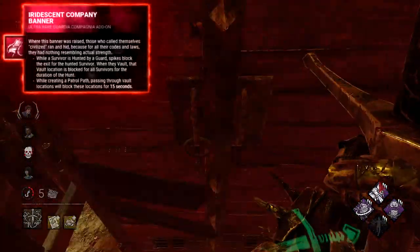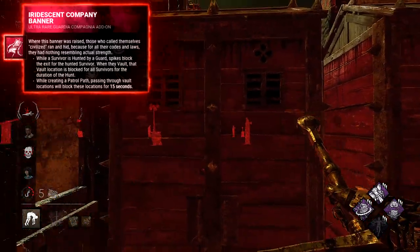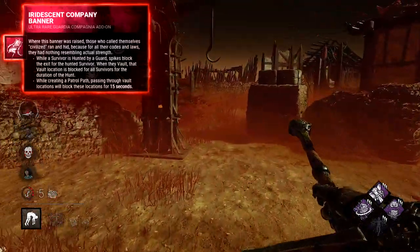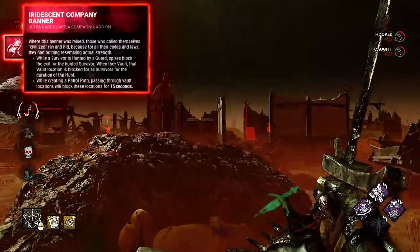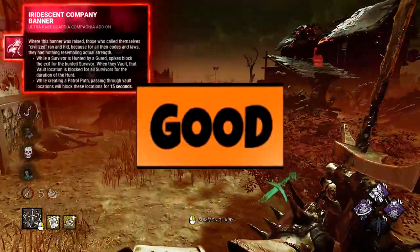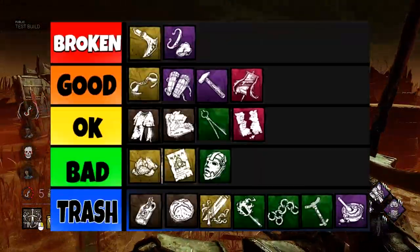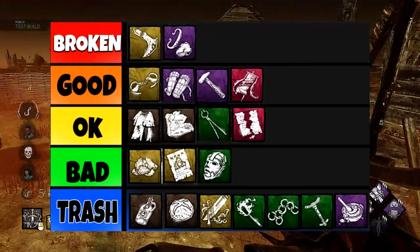Company Banner: it's kind of like Bamboozle, but it works even on pallets. And if a guard is chasing someone, it acts like Bamboozle for other survivors too. So this one can be used in chases, in loops, and other circumstances. Is it broken? Can't say so, but it's definitely good. So this is my final tier list — I hope you enjoyed this content. Drop a like, and watch the awesome Knight video on the screen right now.